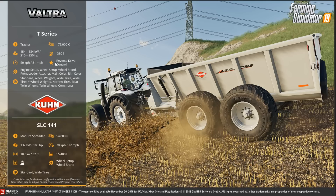Its special feature is reverse drive control. The setup options include engine, wheels, wheel brand, front loader, attacher, main colour, and rim colour. Tyre options are standard, wheel weights, wide tyres, wide tyres plus wheel weights, narrow tyres, rear twins, twin wheels, and commercial.